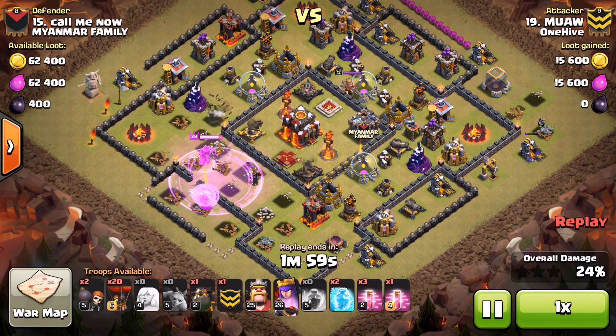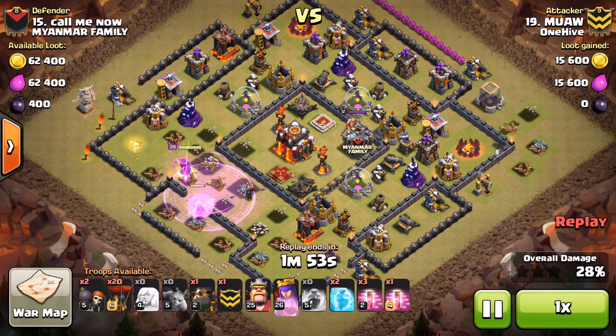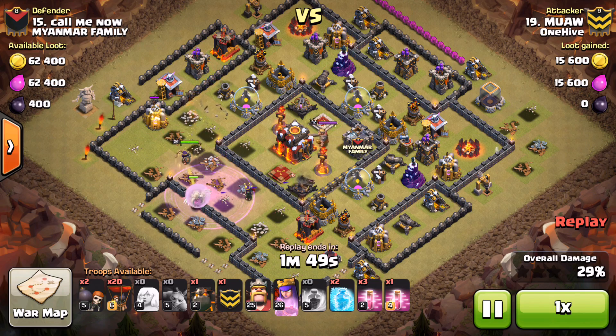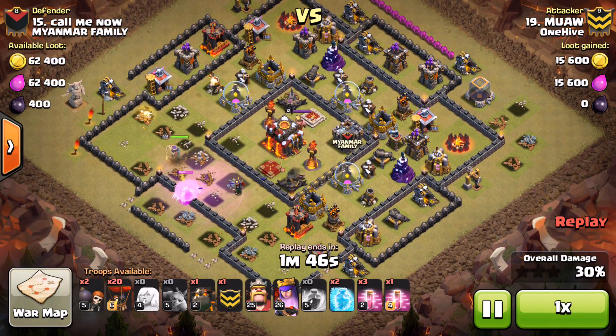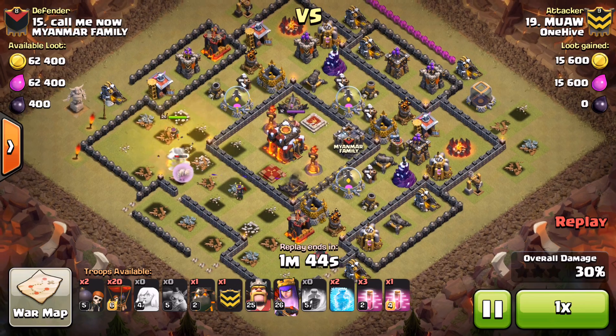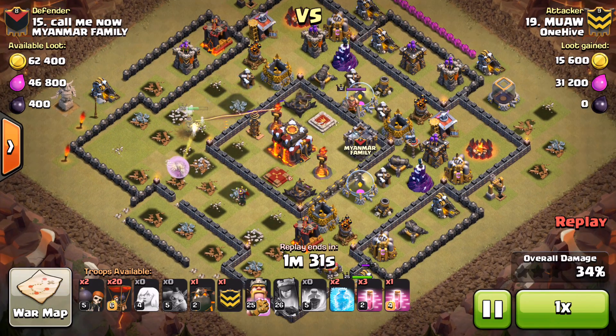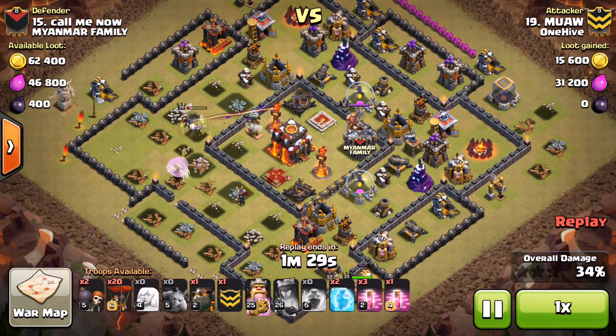At the bottom he did wall-break her in towards that air defense for his king to go in in a moment. He uses the rage spell on the healers and the queen, which gets her healed back up. But as she wraps around this base she's going to get in range of that inferno tower, and that's just not going to work - she's going to go down very very quickly and is not going to make it to that second air defense, which was key to this plan. The inferno tower locks on and look how quickly that queen starts going down.